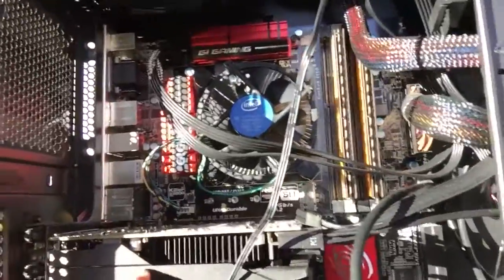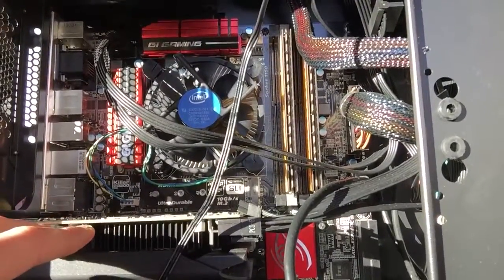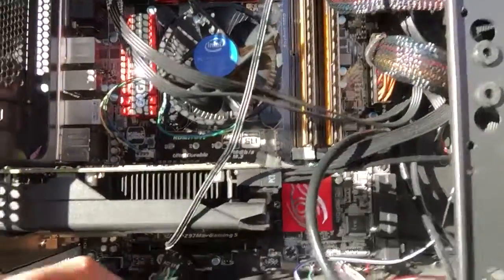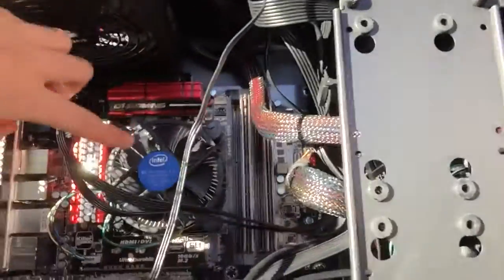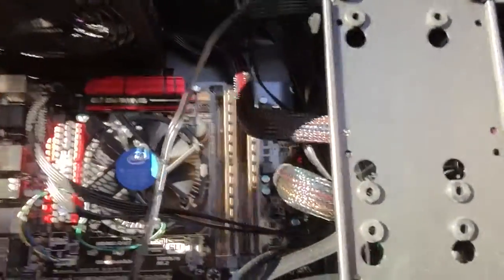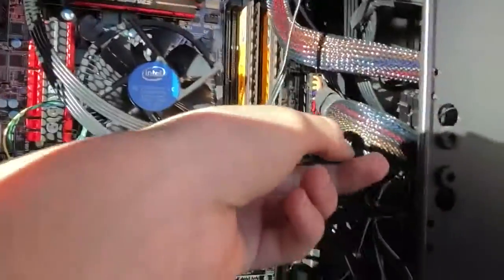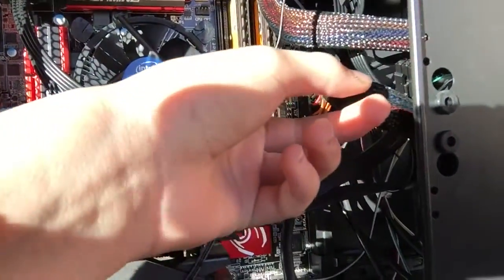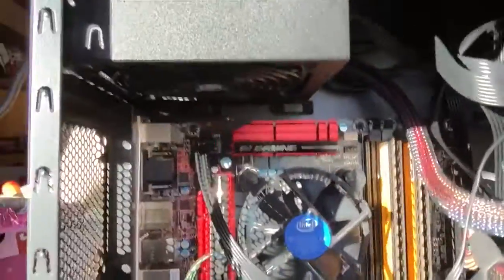So here is the inside of my computer. I'll go through the specs. We've got a GeForce GT 740 — it's the super clocked version, it has four gigabytes of DDR5 video RAM. Over here we have an Intel i3, it's a two core but it makes 3.5 gigahertz worth of processing power.